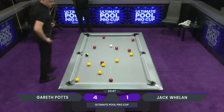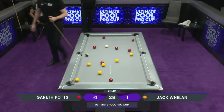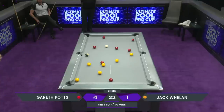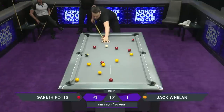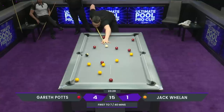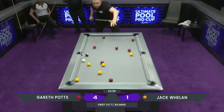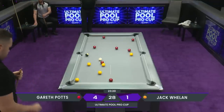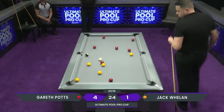Jack, just look at the layout of the table — the yellows are all there. And this is why we say the break is the most important shot of the game, because that eight ball goes in, it's 5-1. It came up dry, giving Jack Whelan the opportunity. But the way these are laid out, you'd expect Gareth to go very close to clearing these up if he got a ball, and it's the difference between Jack almost staying in the match really.